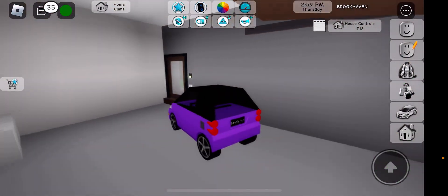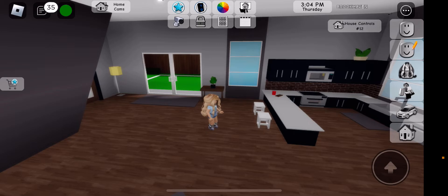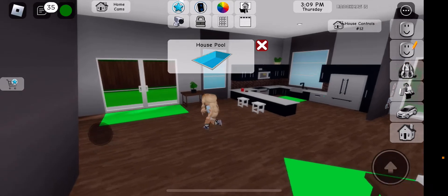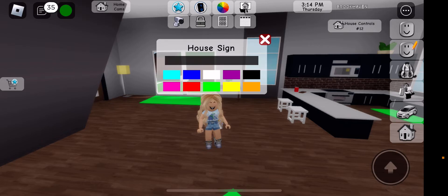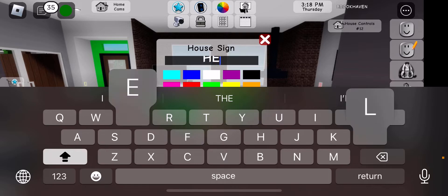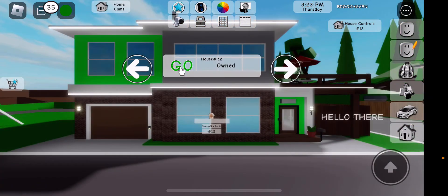Now let's get to the house controls. You could play music and color your house and all that stuff. This is the premium area where you can add a pool — you guys probably don't have that, but if you do, then you have that. This is the house sign — so if you want to put something like 'hello there,' bam, it says 'hello there' right there in the corner.